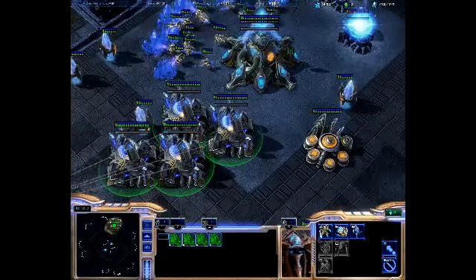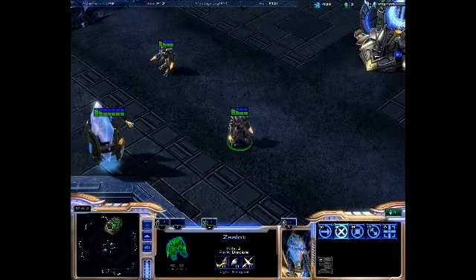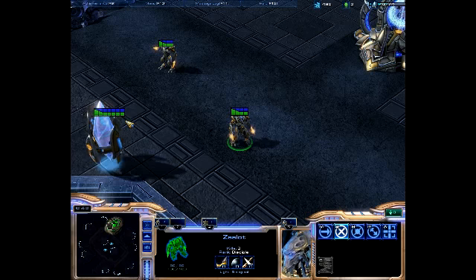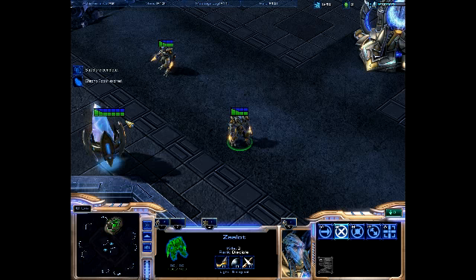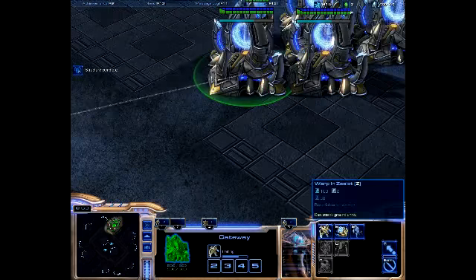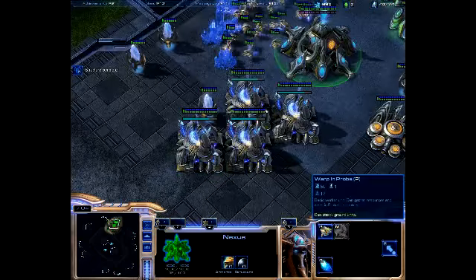Pylons generate supply, whereas zealots — this is the unit I'm training — it's called a zealot. It's the basic attacker for the Protoss army. It's a melee unit; you can see the blades coming out of the cuffs of its armor. It goes up and slashes at the enemy, which is really cool. They take up 2 supply each, whereas probes take up 1.